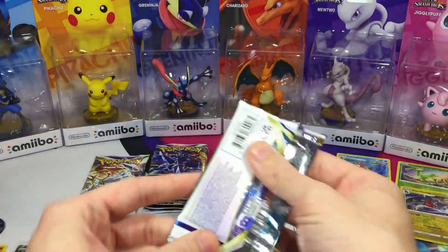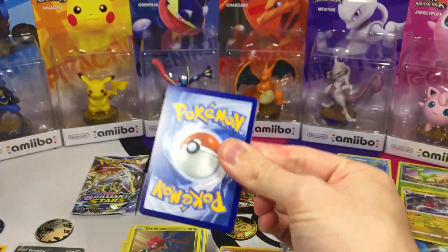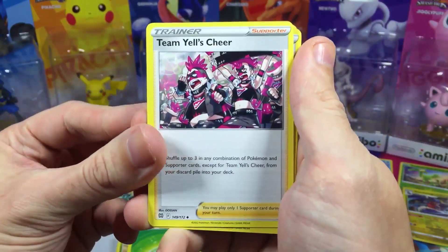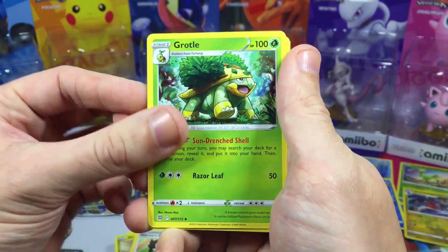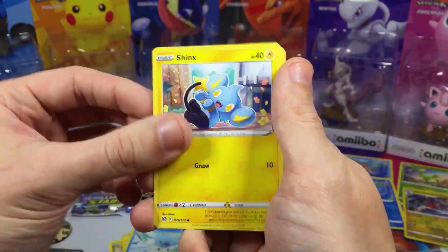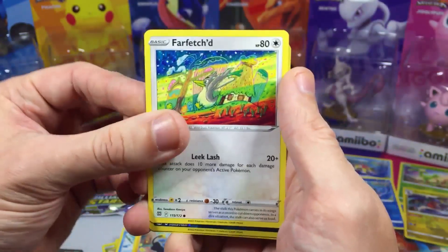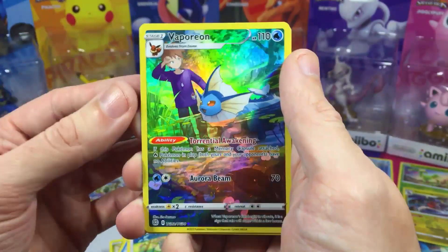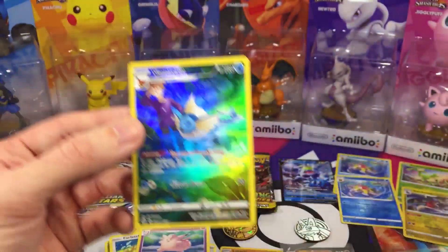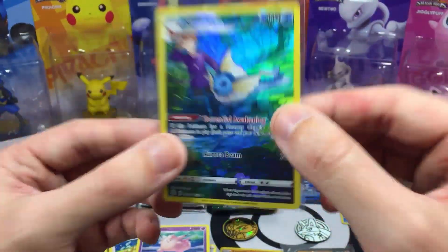Two more Brilliant Stars packs, then four Astral Radiance, then two Evolving Skies. We got Team Yell's Cheer, Marnie's Pride, Grotle, Nosepass, Dedenne, Swirlix, Shinx, and Farfetch'd — he was hiding right in my face, couldn't really tell what was going on with that picture. Whoa! We got a Vaporeon Trainer Gallery! That is nuts — first time I've ever got one of these Vaporeon Trainer Gallery cards. And we finish with a Clefable.